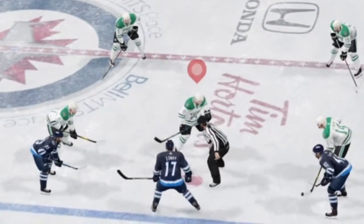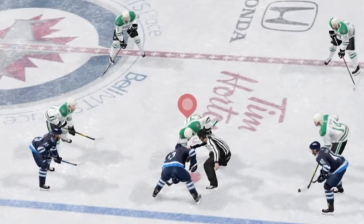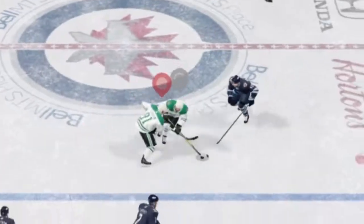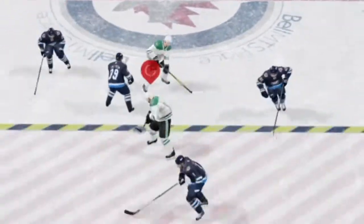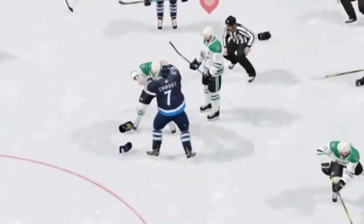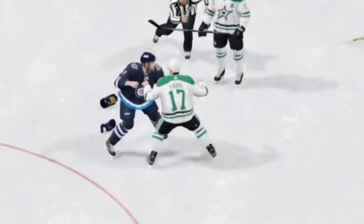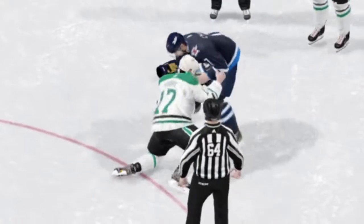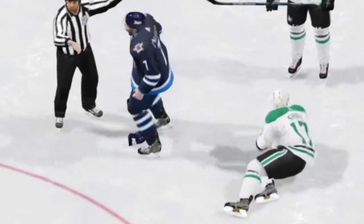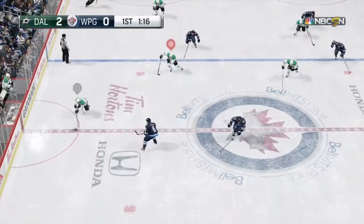Alright, moving on up — Tyler Sagan. Neutral zone draw. He knocks him off the puck, that's an offsides. Sagan shoots it and Devin Shore drops the gloves — look at this! One punch, two punches for sure. And he goes down. Nice try, buddy.